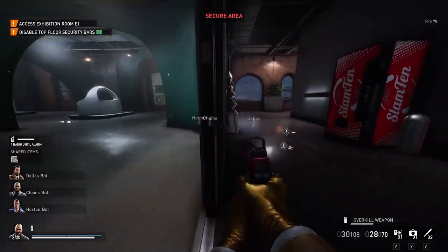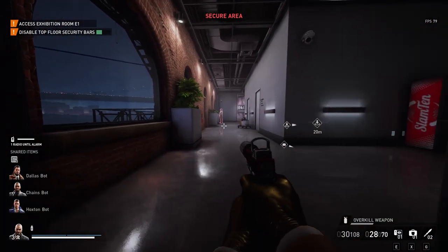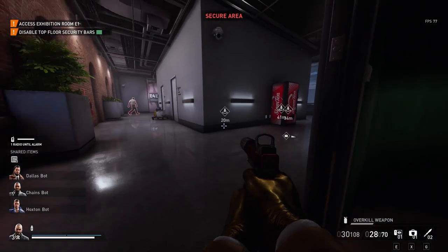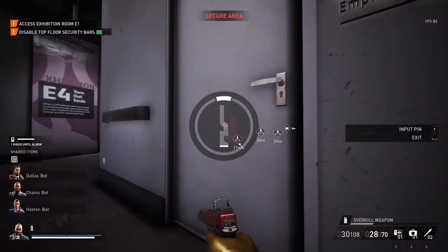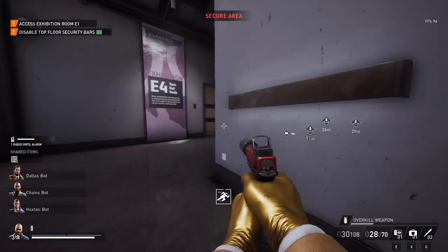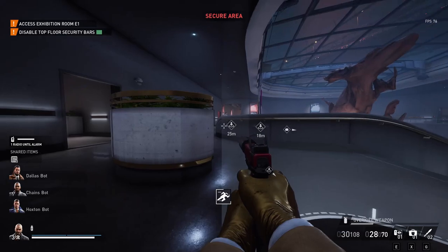A lot of this becomes a lot easier if you're using these exhibition halls that I've opened up, because guards will never enter exhibition halls if they're not in search. So you can always stop into them — use those rooms as a staging area for yourself and your loot, depending on where you need to hide. I'm just making sure that's unlocked in case I need to dip in there later and don't get caught in a place I don't want to be.